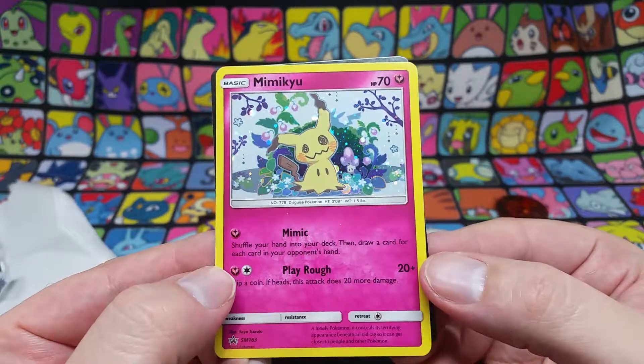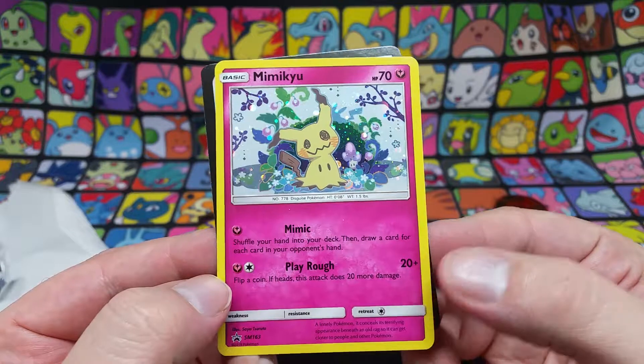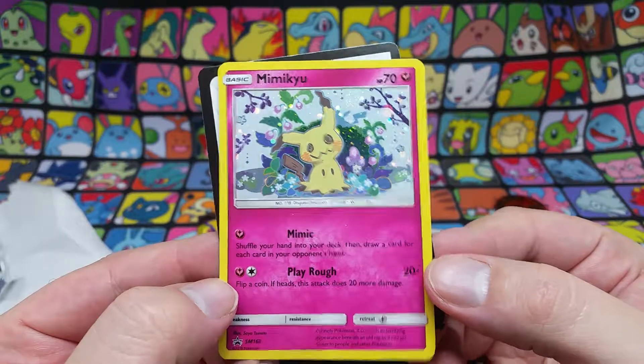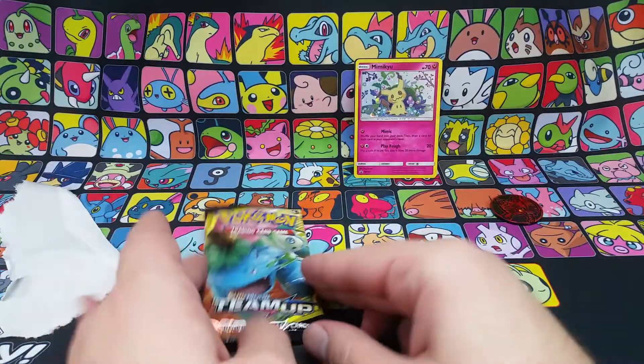And Play Rough, which is actually a signature fairy type move — not his signature move, I should say, but a very common and really cool fairy attack. 20 damage plus flip a coin; if heads, does 20 more damage. Okay, that's not too great but it's still pretty neat. Nice looking promo, so I had to get that.